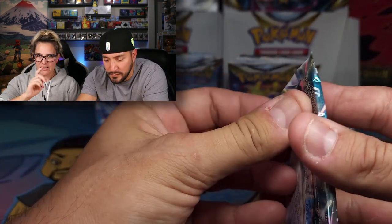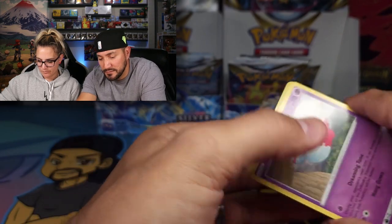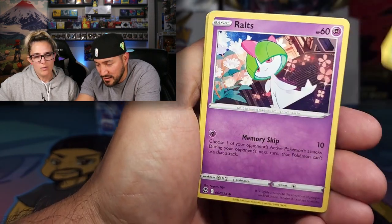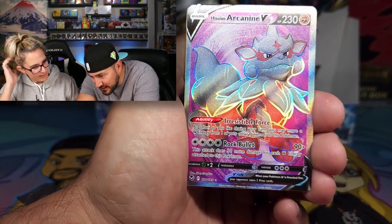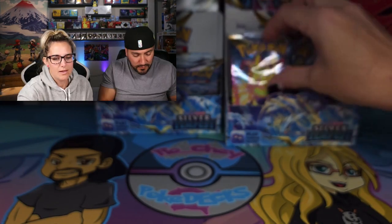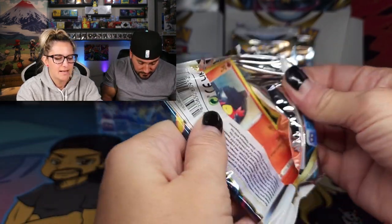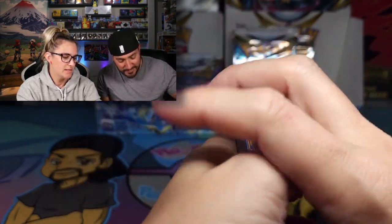No Full Art Pokemon or anything yet. Speaking of Full Art — whoa, look at the colors on that. The Hisuian Arcanine is so majestic — the way his hair is like a helmet, he looks like a knight ready to go into battle. His hair is his armor. That's a beautiful card and I love that background color. It deserves to be shown off. Back to back Full Arts — Talonflame and Delphox. Just when we said it was slowing down, we'll stick it right back up.